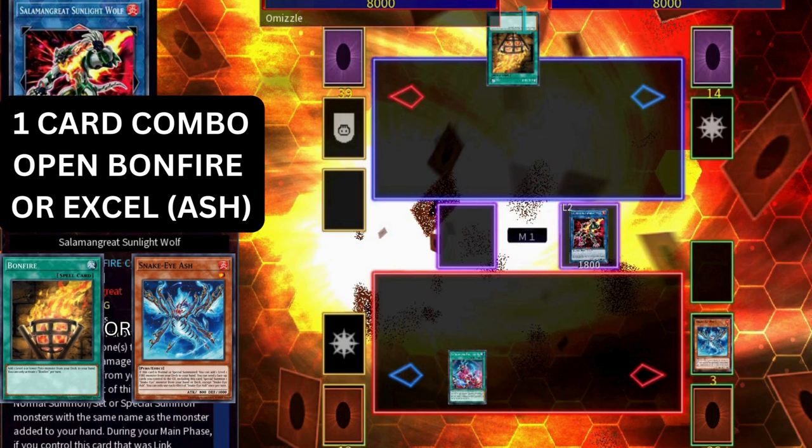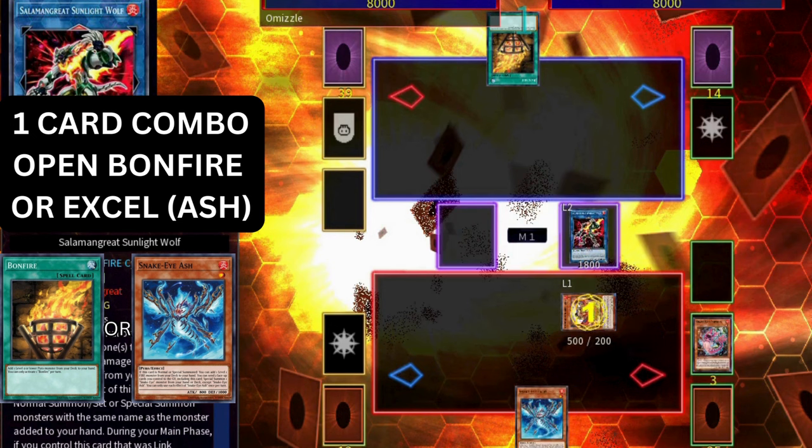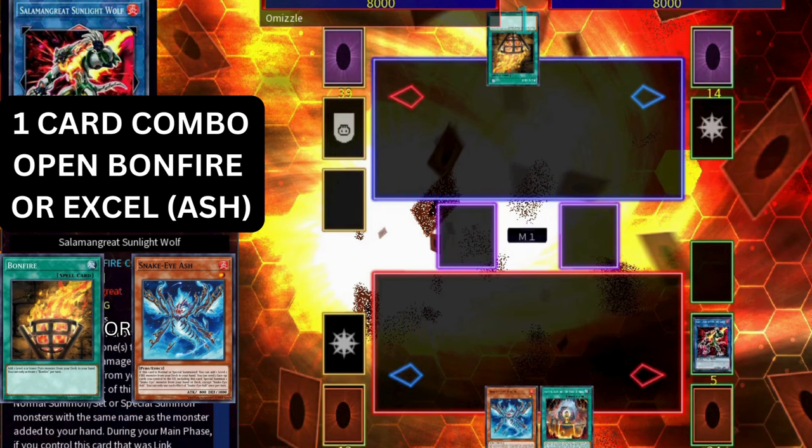On link summon, Populous triggers in the graveyard to place one of our Snake Eyes monsters back in the spell and trap zone — we'll place the Excel. We send it back to grave right away with Original Sinful Spoils, which allows us to special summon Ponix from deck. Make sure you summon it to the zone that Sunlight Wolf points to so you can chain block Ponix. Ponix activates Chain Link 1 to search, and Sunlight Wolf activates Chain Link 2 to add back any fire monster from grave to hand. Ponix will get you the Sanctuary of the Fire Kings.